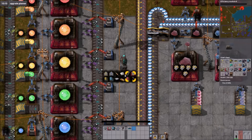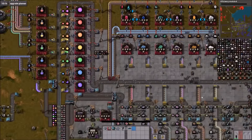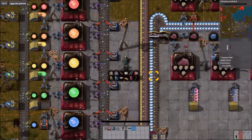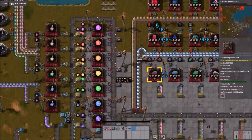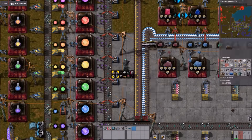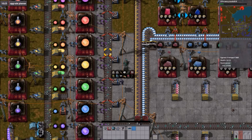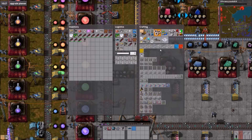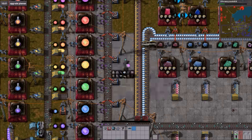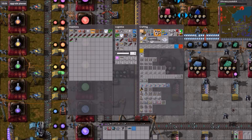You might have 18 shields, but did you have the power to sustain them? Probably not. I had two fusion generators — they might not be enough though. Those processing boards are now being constructed and they are flying about the factory. Hurrah! They're not being constructed in any large quantity, though.